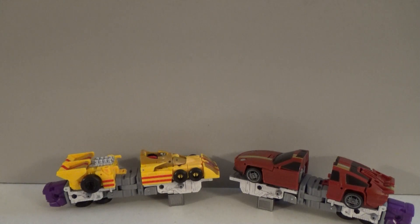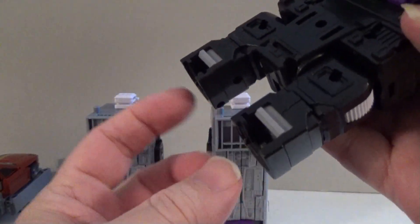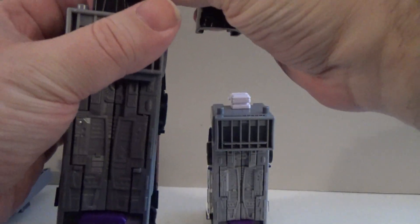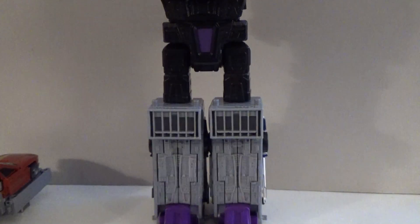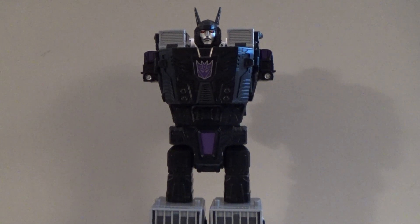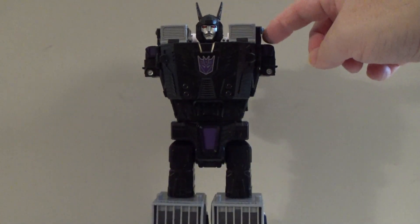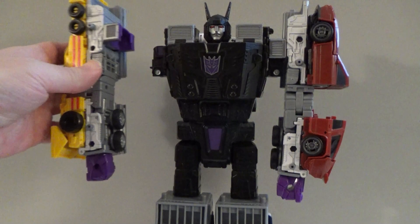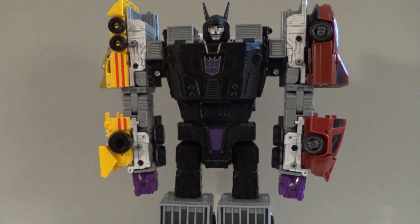Now to assemble the unit. Take the torso piece — there are two slots at the bottom of the legs that slide onto the white posts at the top of the legs. Slide them in one leg at a time. He's standing pretty good so I don't have to adjust the legs at the hip. Then take the arms — the purple piece slides right onto the shoulder. And there you have it, my friends: Menasor.